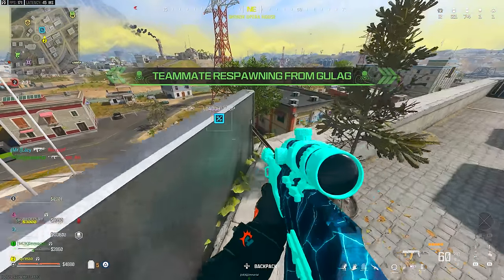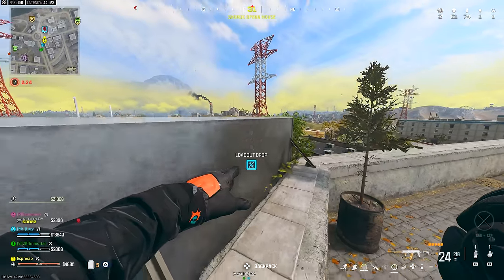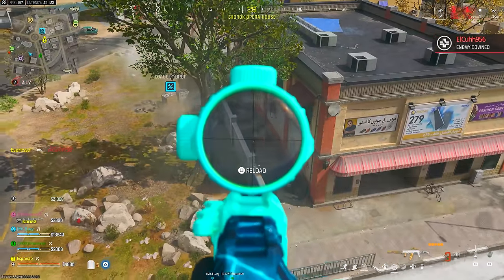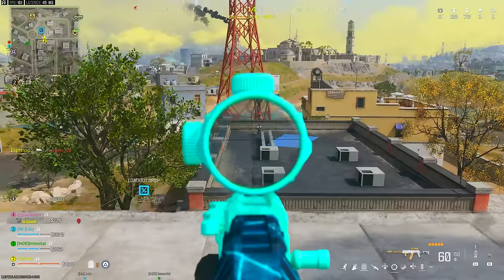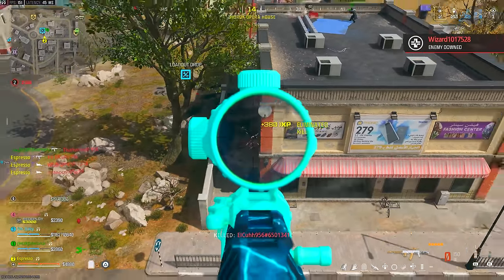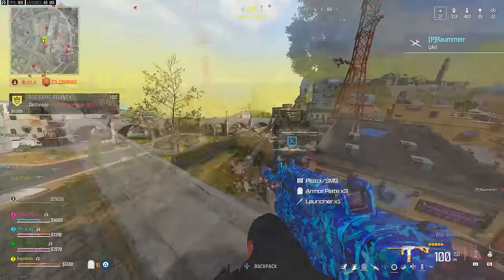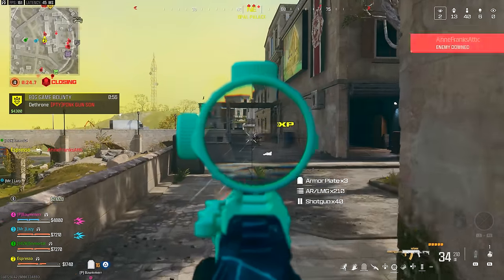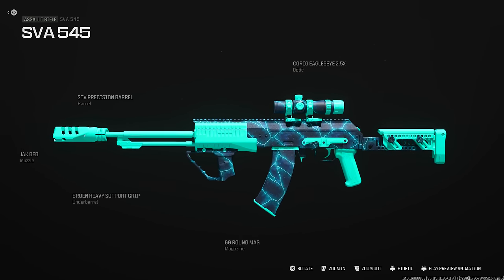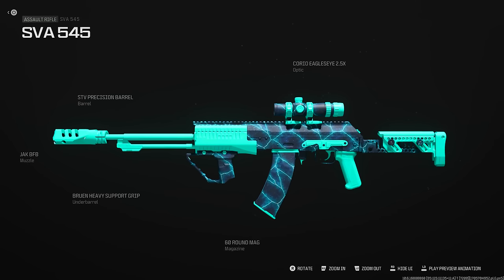First up is the SVA 545, which is interesting because of the hyperburst mechanic — the first couple of shots fire at a faster rate than the rest of the magazine, so you can hyperburst it to maximize TTK and kill potential. It's not super practical for long range but can help in the gulag. For the build: the Corio Eagle's Eye 2.5x optic, STV Precision barrel, Jack BFB muzzle, Bruin Heavy Support grip, and the 60-round magazine.